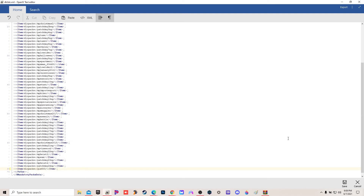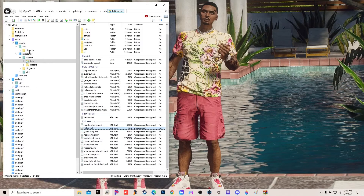All right, boom - so we got that, we're gonna save it and we're done. Pretty much easy. We're gonna start up GTA and we're gonna see our new car. Let's get it.